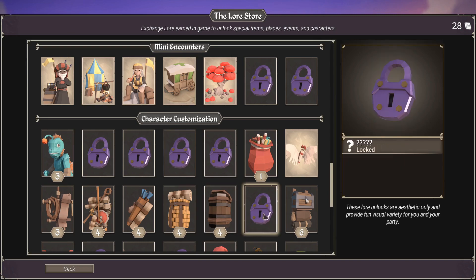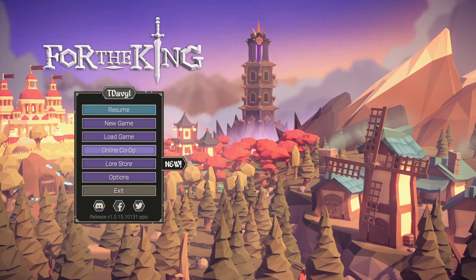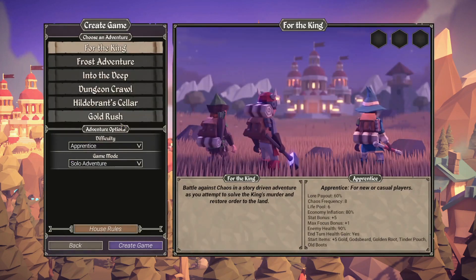This is, by the way, a wonderful system — a lot better than the typical microtransaction model. Now we're all caught up on the lore store, let's get to picking our team.